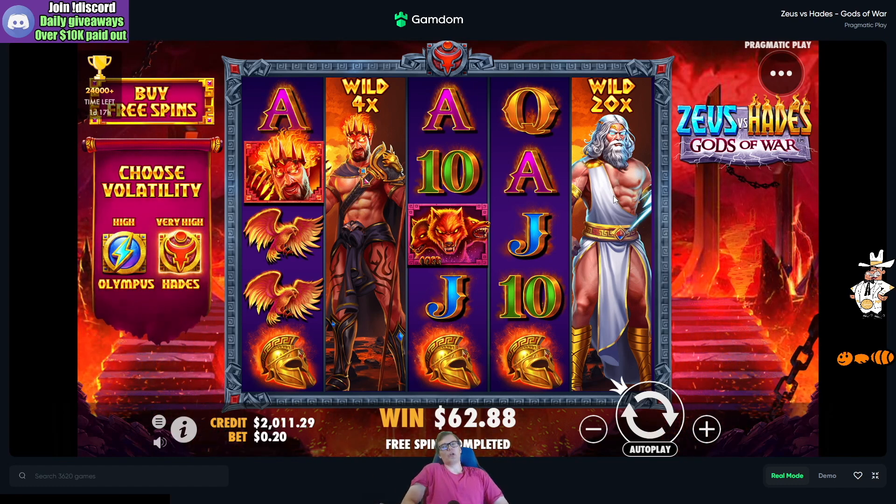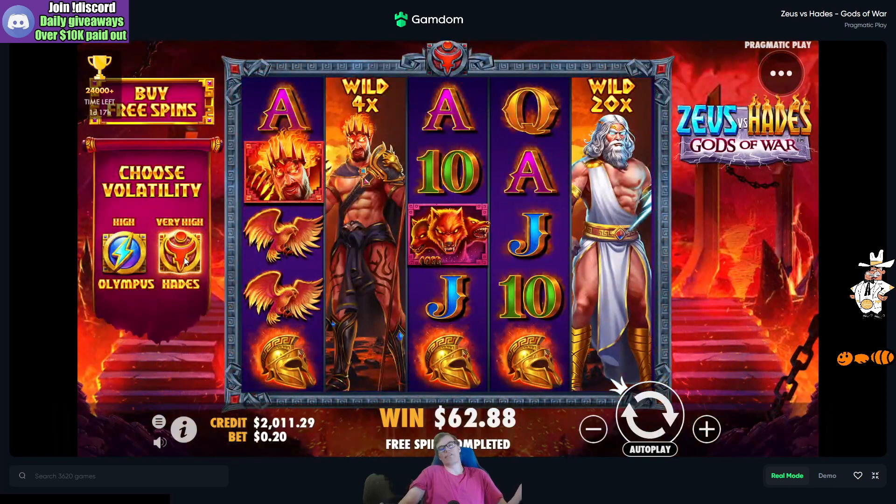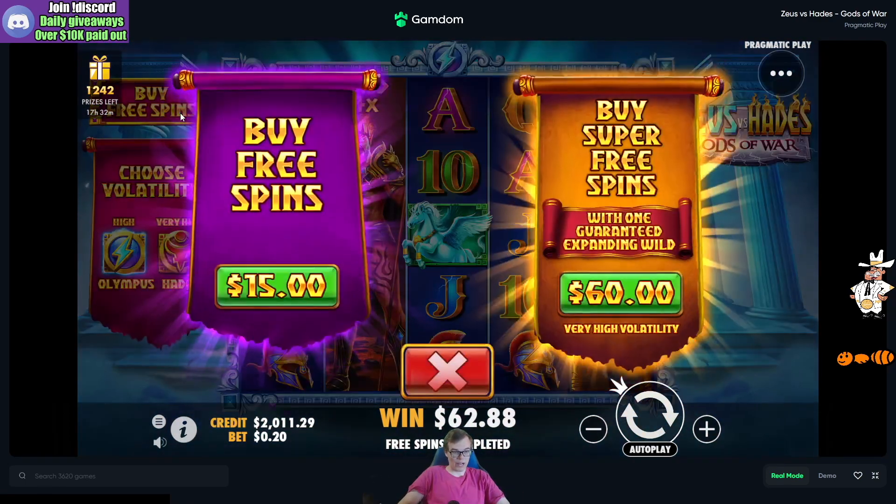There are two different bonuses in this game. You can do either the Olympus version, which is high volatility, or you can go Hades, which is very high volatility. This is exactly like Wanted Dead or Wild — the dual bonus. But instead of versus, you get Zeus and Hades. You have to connect symbols, and it's a great freaking experience.